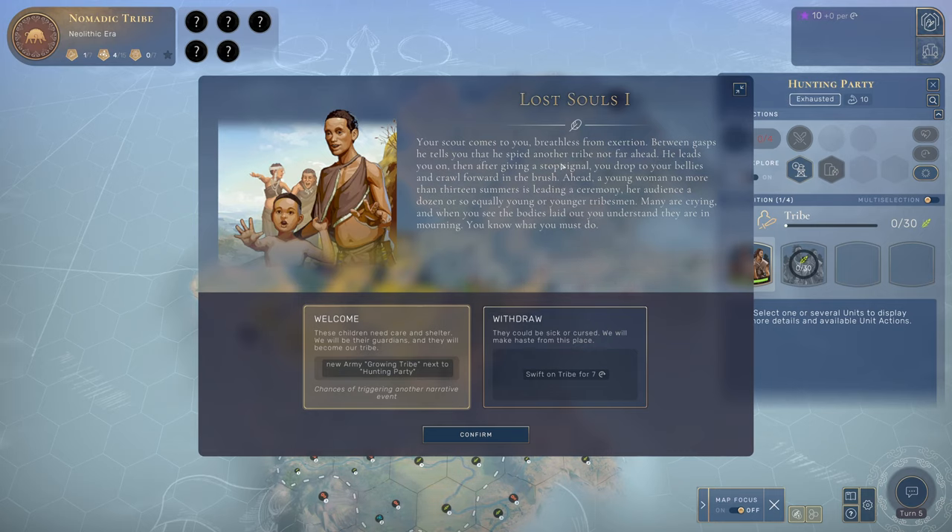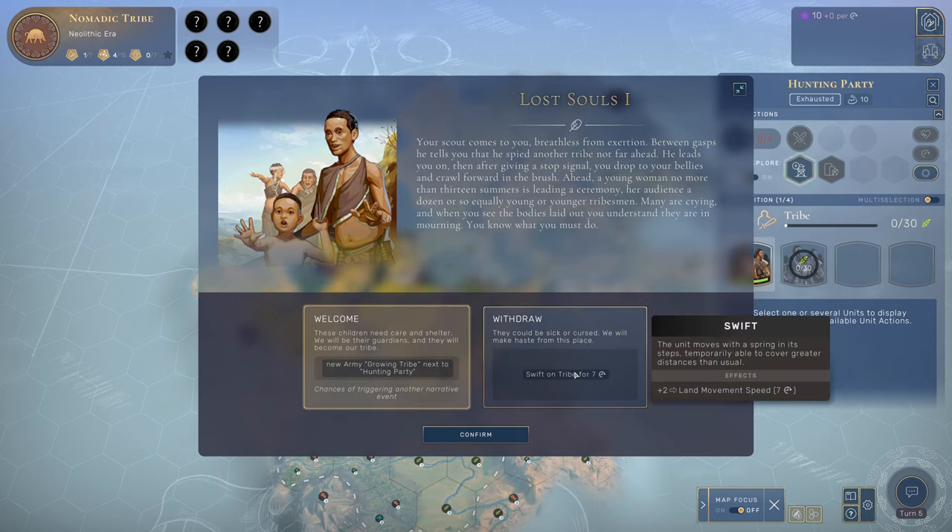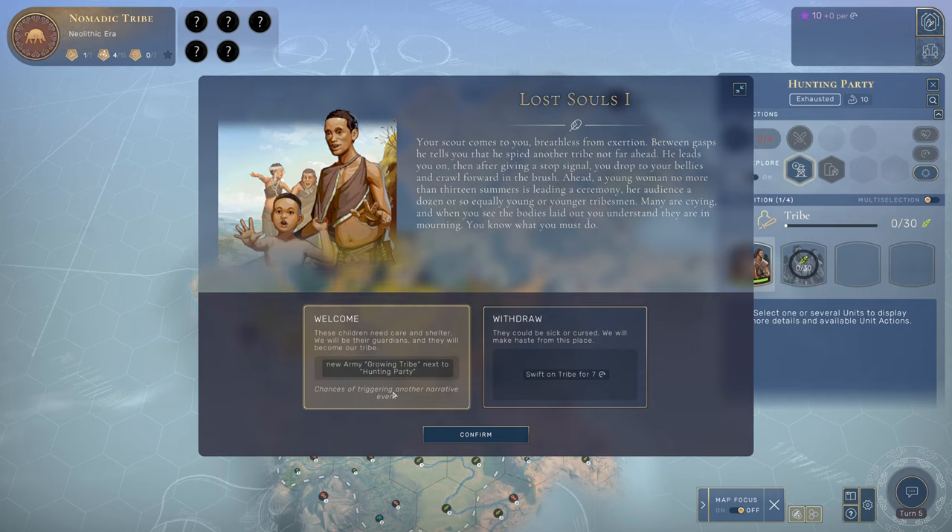Our scout comes to us breathless, telling us there's another tribe ahead. We crawl forward and see a young woman leading a mourning ceremony for her tribe. Now we have two options: welcome these young children, getting a growing tribe — another army added to our party — or withdraw because they could be sick or cursed. It says there's a chance of triggering another narrative event, so they might actually be sick. In our case, we're going to welcome them.